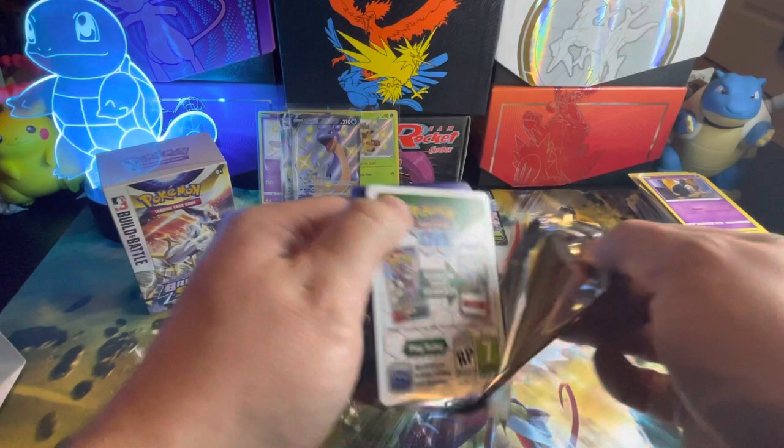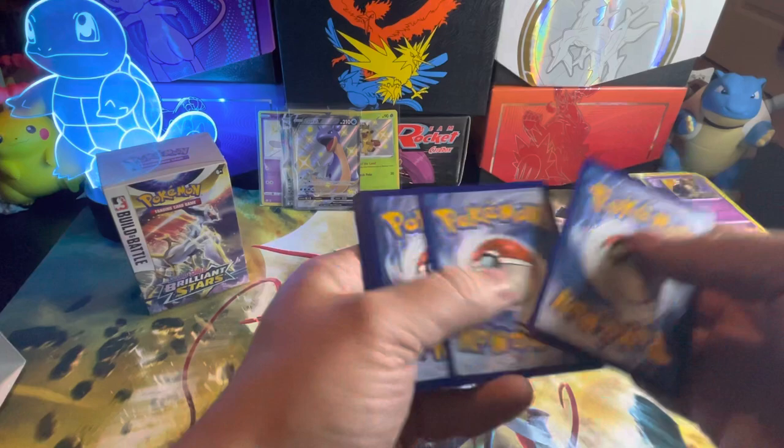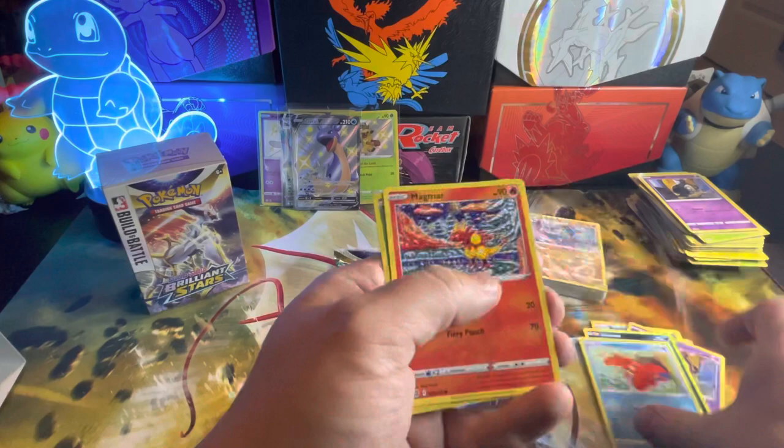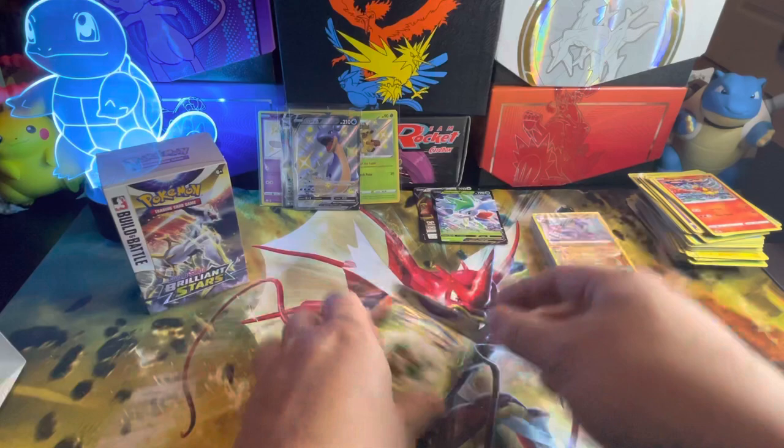There's another white code card. Let's hope we can get a trainer gallery out of this box. Armand, Beartic, Floatzel, Purloin, Duskull, Sneasel, Corphish, Magmar, and a Cherubi. So nothing.